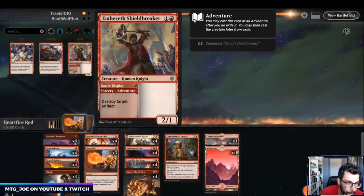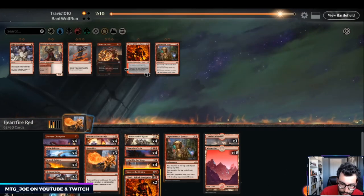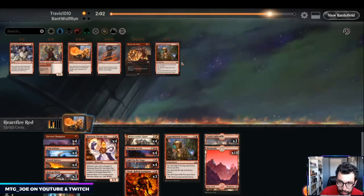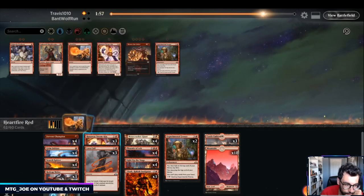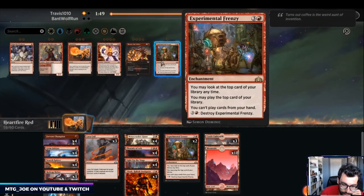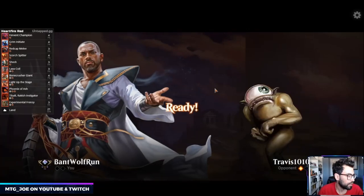The Knights pump each other. So in this particular version I do like Tibalt more. I'm going to get rid of the Skewers — I don't think they're particularly good in this matchup. I also don't love Heartfire here. I also don't think I want the Steam-Kins. I think we just play like this and take it from there.